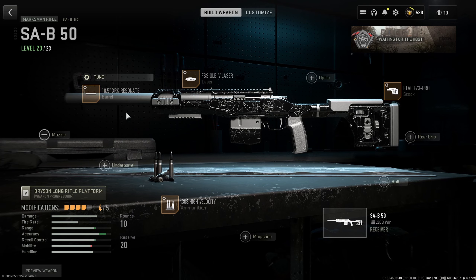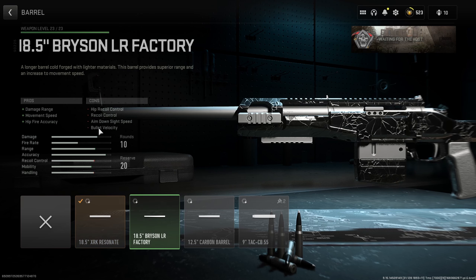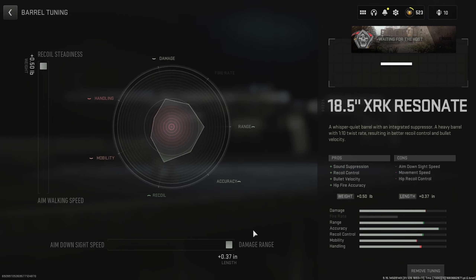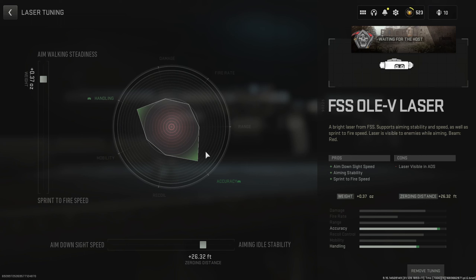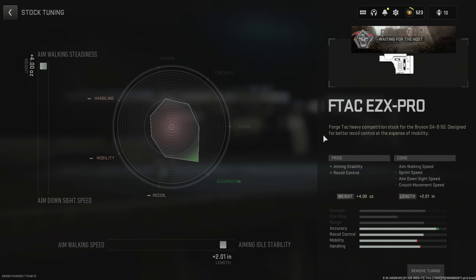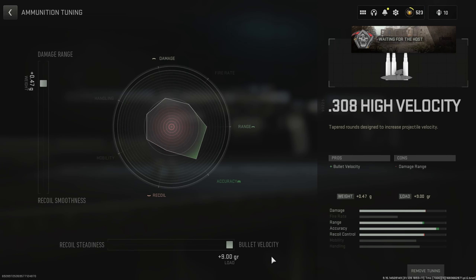Moving on to the SAB — the first thing I want to say is I think the barrels are bugged, because one shows a bit of damage loss which shouldn't be, and if you pick the other it actually lowers your bullet velocity without showing it, which I don't understand. I've gone with this barrel and we can add that damage range back anyway. Next up, the laser as always. Optic is completely your choice. Stock is always the heavy one for aim, stability, and recoil control. Lastly, the high velocity rounds to get that damage range and bullet velocity.